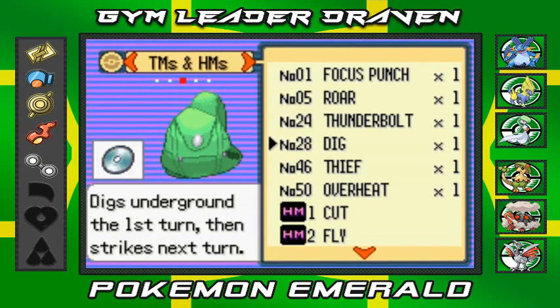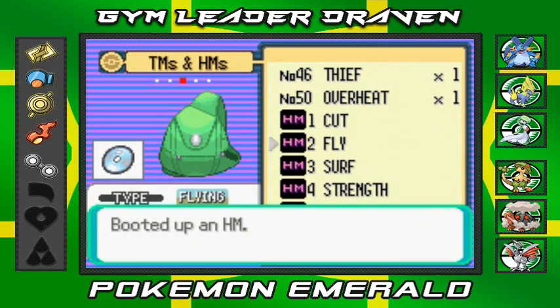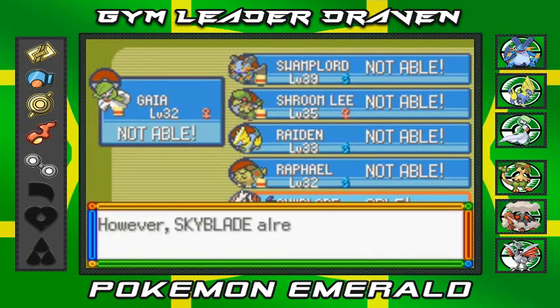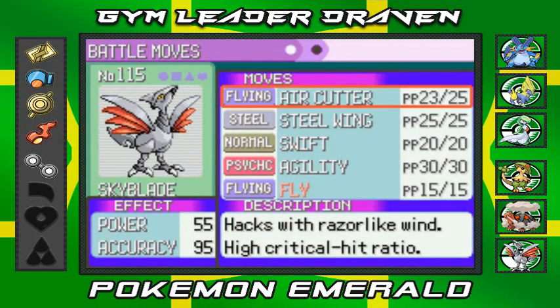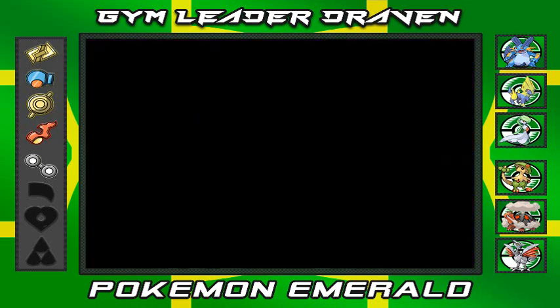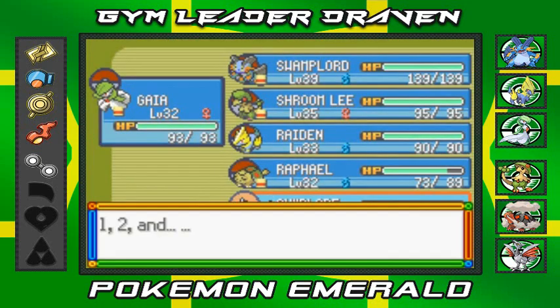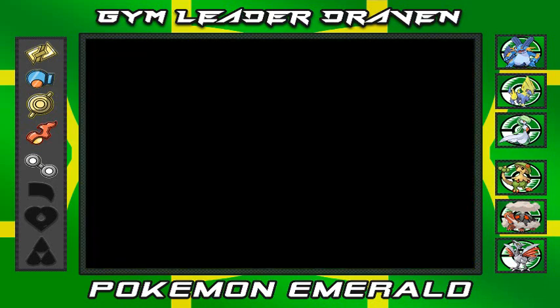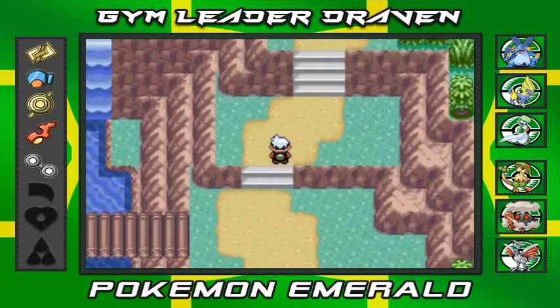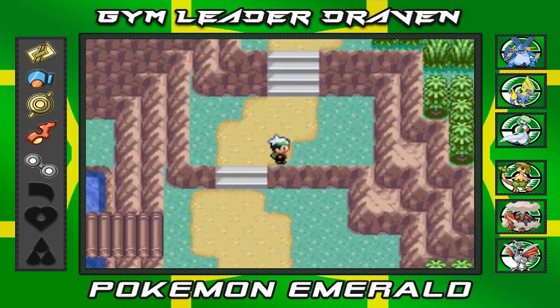HM02 Fly — very powerful Flying-type attack. We're going to give this to Skyblade because it needs better moves. I'm going to replace Swift because eventually we're gonna get Aerial Ace around here, so no worries — it still never misses. Like May said, we can't actually fly right now because we don't have the badge yet.